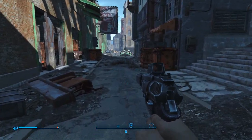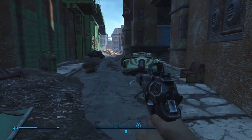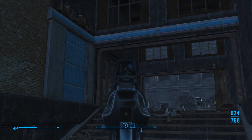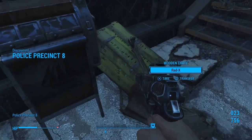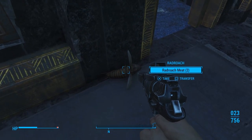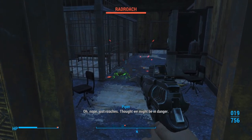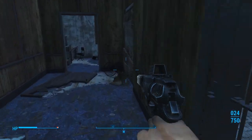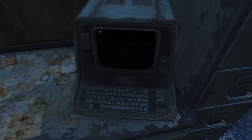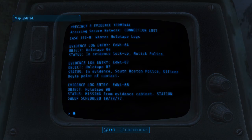We're going to come over here to the precinct. We're going to do some more stuff for Eddie Winters. We'll be doing that consistently — that's part of Valentine's questline, affinity, whatever you want to call it. Just roaches — thought we might be in danger. Let's go inside this terminal. We go to the Winter holotape log and our map updated.